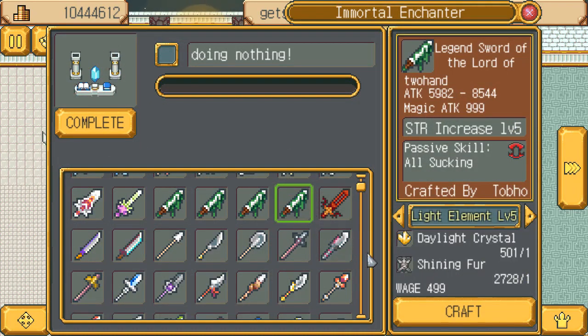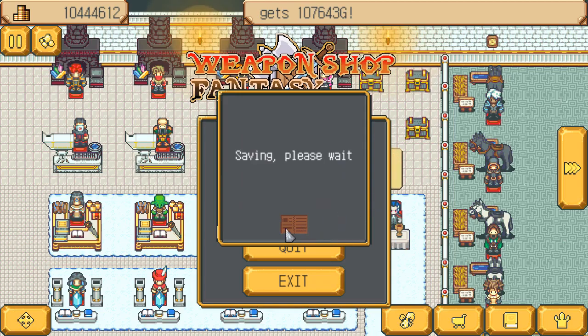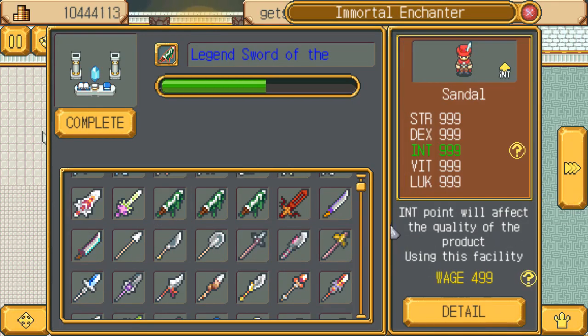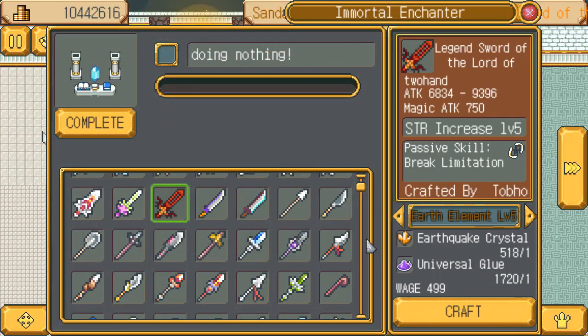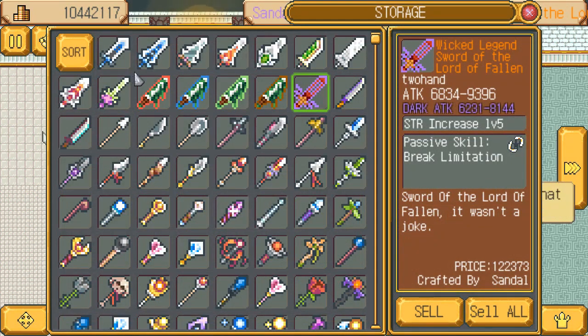Actually, I shouldn't even put one of these as light elemental. Oh well, it doesn't matter. Now what should I enchant this one with? The dark values I'm looking for is 7,004 to 99, 33. Let's throw fire on you. Live on the edge - just enchant all of them in one go. You can barely read that because of the color. And then I'll enchant this one with dark. 62, 31 to 81, 44. Okay, that's my weapons done.